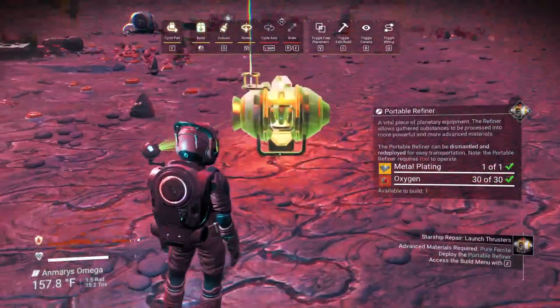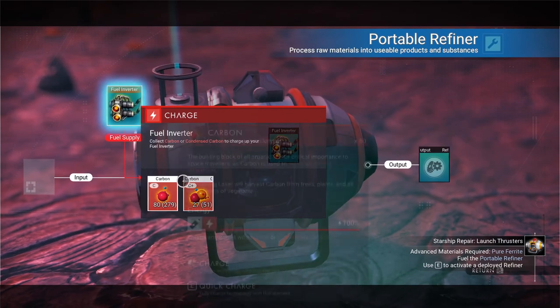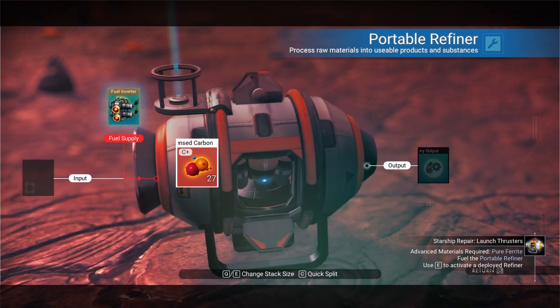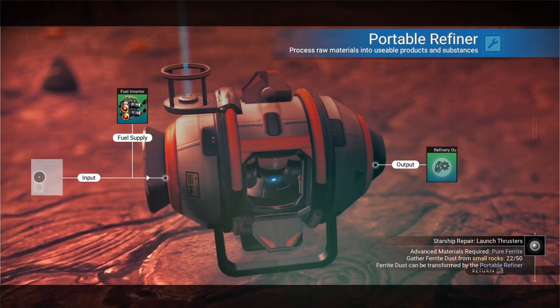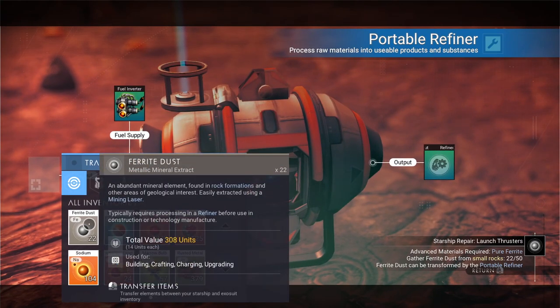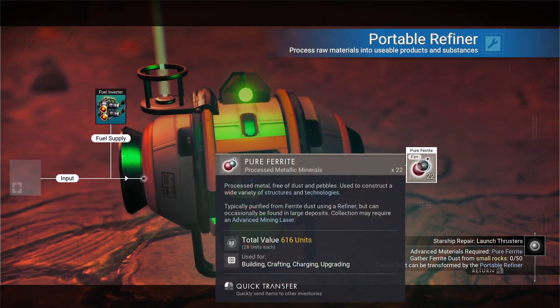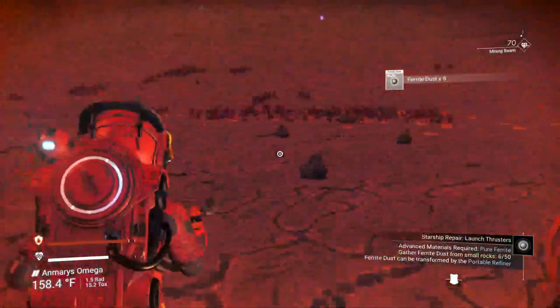Let's build the portable refiner. First it needs fuel — it uses carbon or condensed carbon. I'll put 27 condensed carbon in to fully charge it. Now, the first thing we're going to do is refine ferrite dust into pure ferrite — it's a one-to-one ratio. We only have 22 ferrite dust right now, so we need to gather more. Little rocks will give us a little bit. We need to get up to 50 ferrite to make 50 pure ferrite.